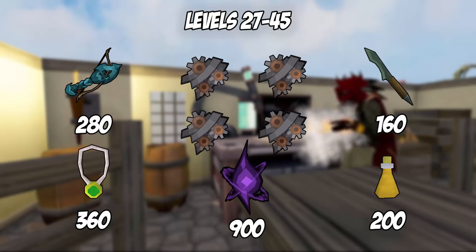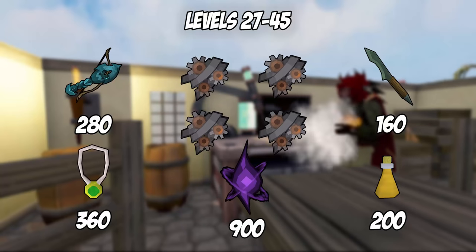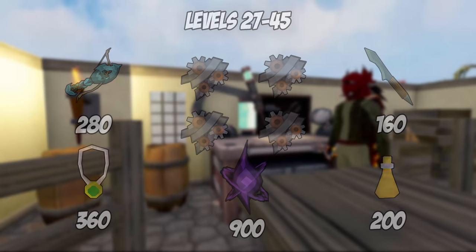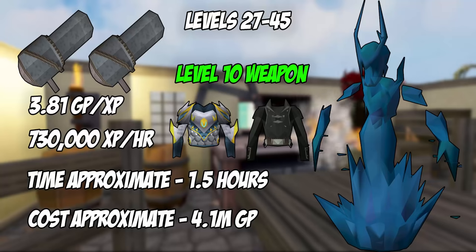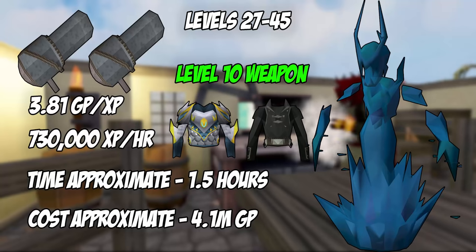Now disassemble more items for your next four augmentors: 280 magic shortbows, 360 amulets of defense, 200 Zamorakian brew (4-dose), and 160 adamant daggers. Augment two hand cannons, an Armadyl chestplate, and a Karil's top, and head back to water fiends with your range tops. Two-handed weapons gain XP 1.5× faster than armor. Disassemble each hand cannon and chest at level 10. You will get 1.377 million Invention XP for disassembling two hand cannons and one Armadyl chestplate, reaching level 45. Leveling at water fiends is ~730,000 XP/hour, taking just over 1.5 hours, costing roughly 4.1 million GP.